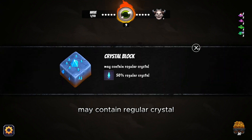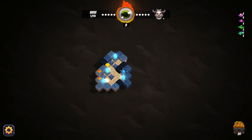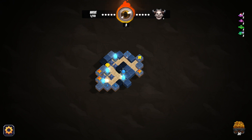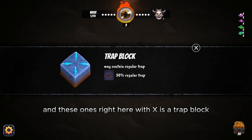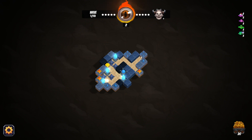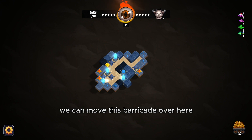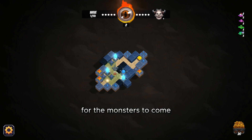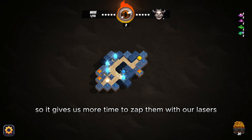The orange ones — the yellow block there is actually a card block. Card blocks give you power-ups. These ones with a little X are trap blocks — they may contain a regular trap, with a 50% chance of getting one. The good thing is we can move this barricade over here and move our gold way out, making a longer path for the monsters so it gives us more time to zap them with our lasers as they come by.